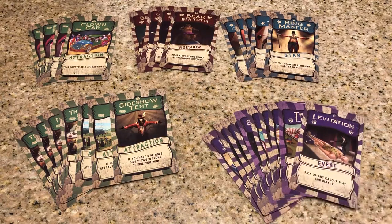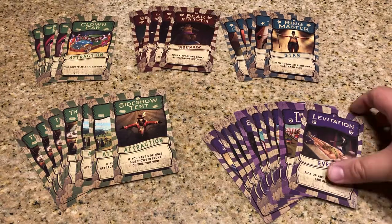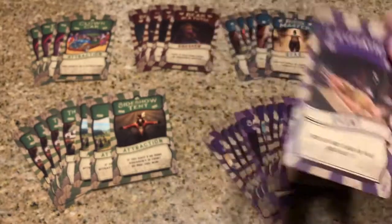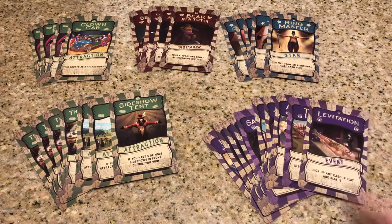These event cards are cards that you play once, resolve, and they go to the discard pile. They give you one-time effects — like Levitation, which lets you pick up any card and play it. So if your opponent has something you want, you can steal it. I'm not going to show you all the cards, but this gives you an idea of the types of things you'll see.